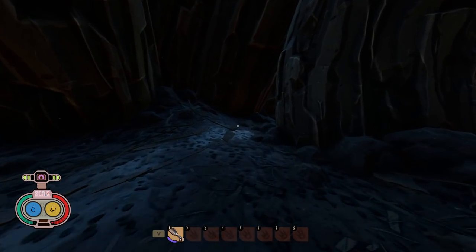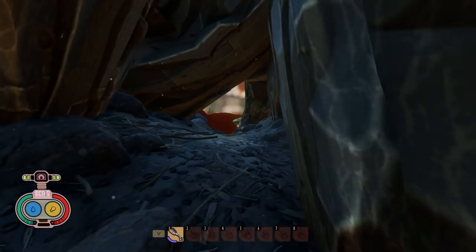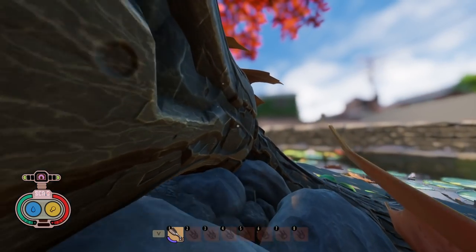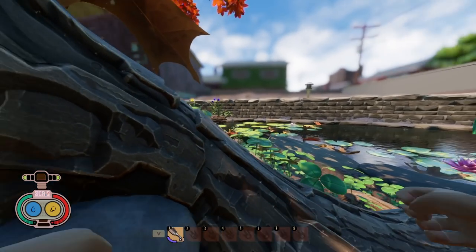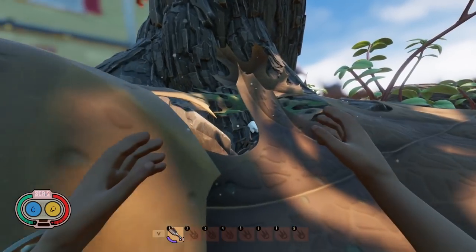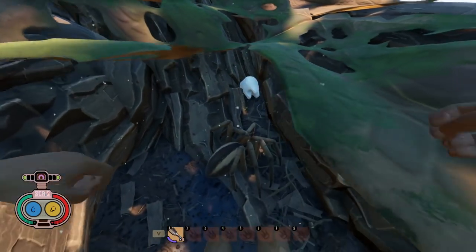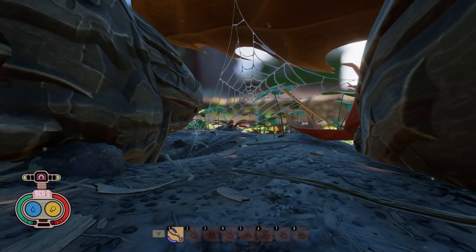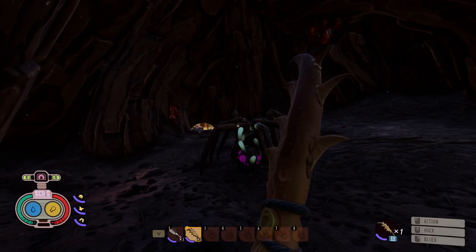Just to recap: as of this recording — and things might change in the future — the only way to get this infected wolf spider in the world is to start a brand new save and plug the haze up. Let me hit it one time — look how much health it has compared to a normal wolf spider. It has that many bars. There should be one under the leaf over here since we're on day one, so they don't really wander around.